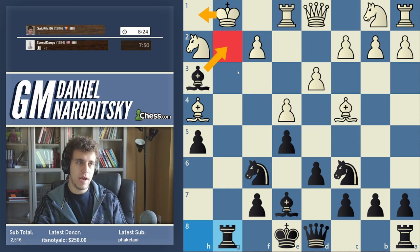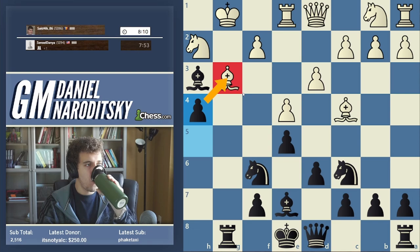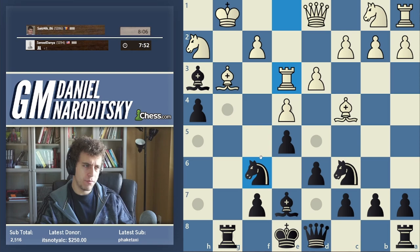I won a game like this against a GM once — it was a rapid game, a very similar type of attack. They can be so powerful that even strong players have a very hard time defending against these Italian attacks. So obviously h4 wins the bishop because it's pinned. And that's it.